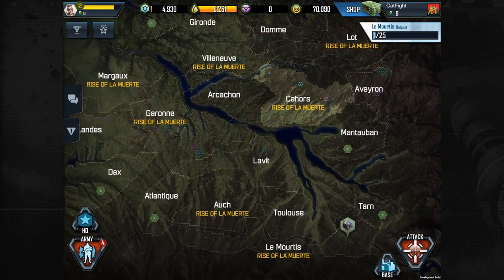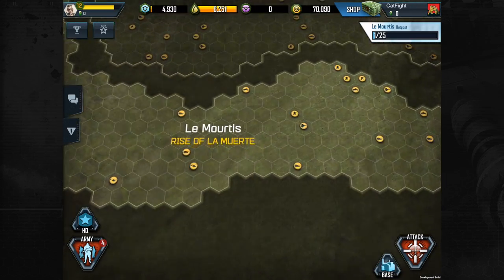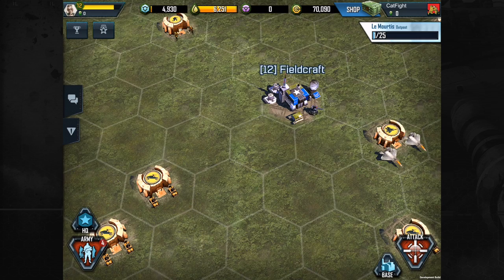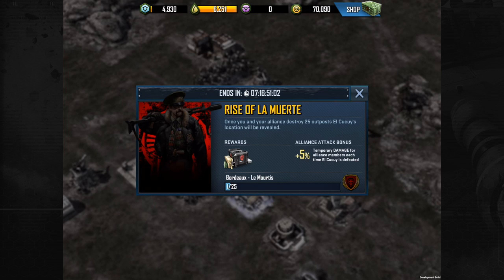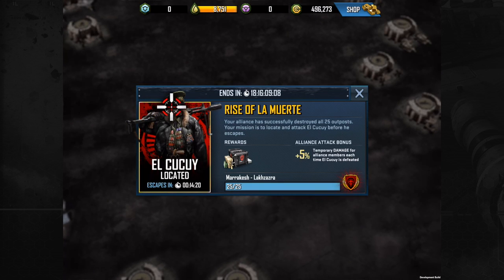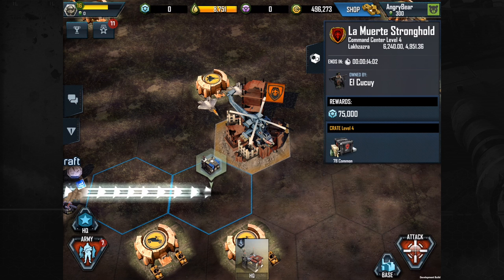Zoom out to find a zone area that has the subtitle Rise of La Muerte, and move your HQ there. Now you'll see a counter in the upper right corner of the screen with the name of that area. This shows you how many outposts in that area your Alliance needs to destroy in order to spawn a La Muerte base.